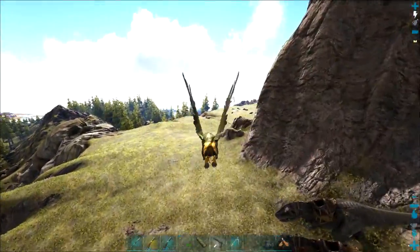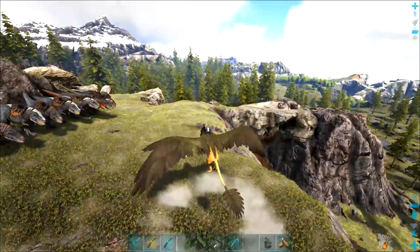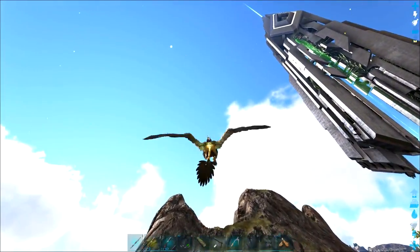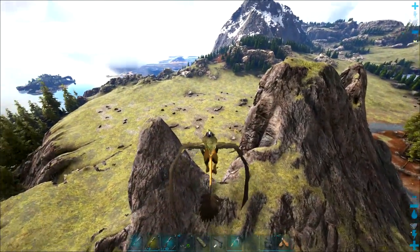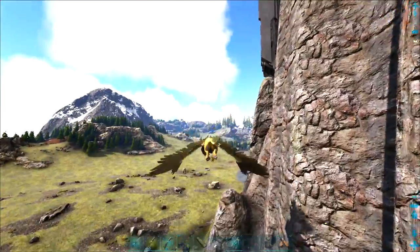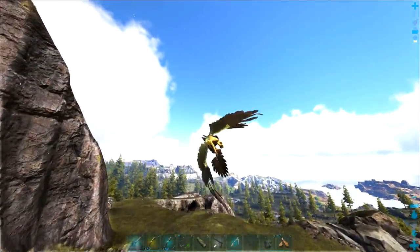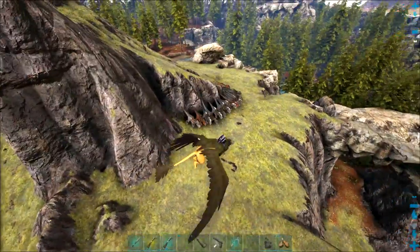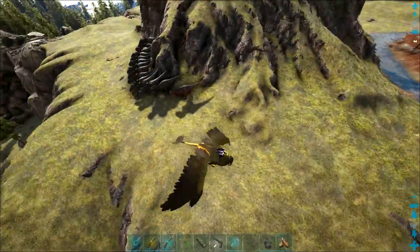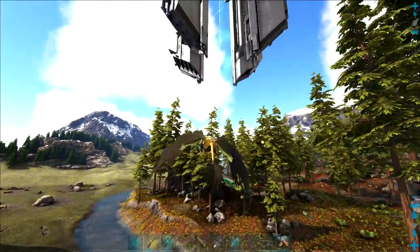This whole area is going to become a rex taming pen. The way we're going to tie the Island into that today is I need to build some gates and fences, and I don't want to do it in stone. Besides the fact that this is giga territory - gigas can damage stone, there was a 114 giga right over here yesterday - I also just want to do the metal and glass look because it suits the tech thing and you can look through it and see the scenery.